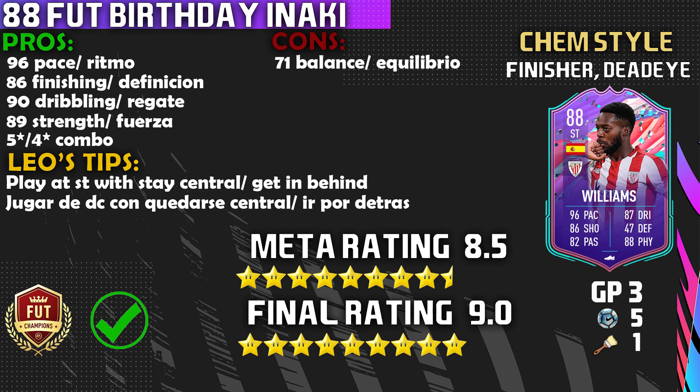Pros: Number one is obviously that 96 pace — he feels fast, just sprint or do a through ball and he'll get there. Number two is that 86 finishing — left or right, it doesn't matter. Number three is the 90 dribbling — now that he has five-star skill moves, you can do elasticos, whatever you want; the ball stays glued to his feet. Number four is the 89 strength — a key part of Iñaki Williams' game alongside pace and shooting. Last pro is obviously the five-star skill moves and four-star weak foot combination.